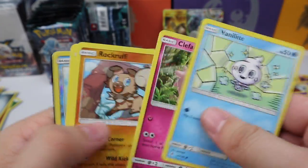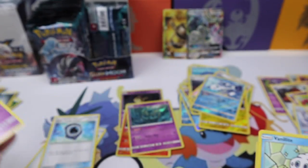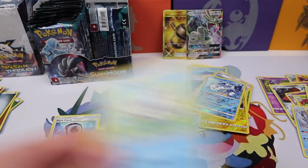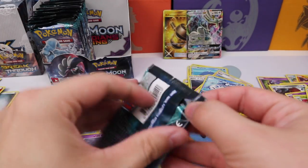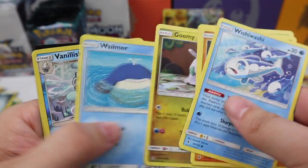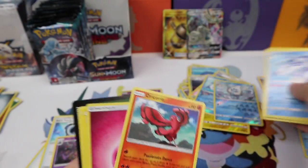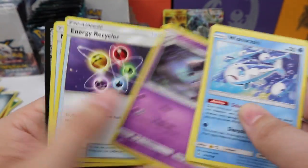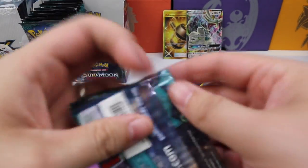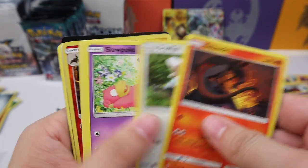Let's see — Wishiwashi and hey, that's not a bad regular rare — Alolan Marowak. Max Potion. Let's see what we have — a Vanillish reverse and another Oricorio. Max Potion again. Half of this box is done — let's see what we can get in the second half.